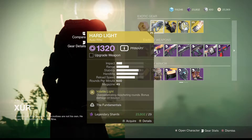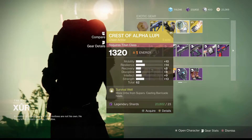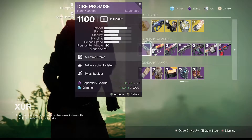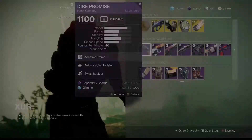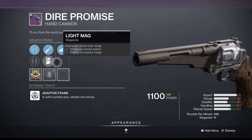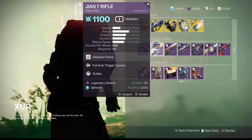He has the Hard Light, Shards of Gelinar, Crust of Appaloopi, Sun Bracers, a Dire Promise with Auto Load, Swash and High Cal with Sure Shot — not really the best roll; the last one he sold was much better.